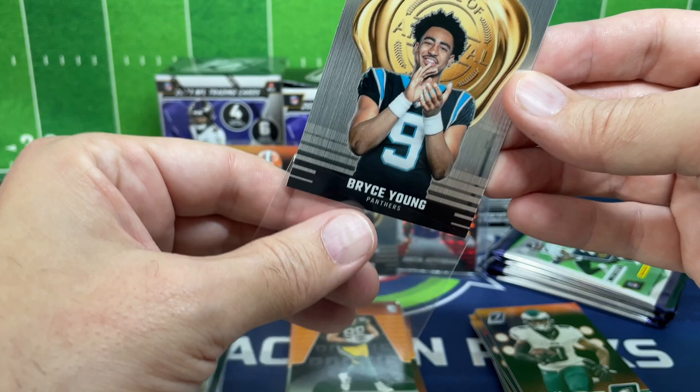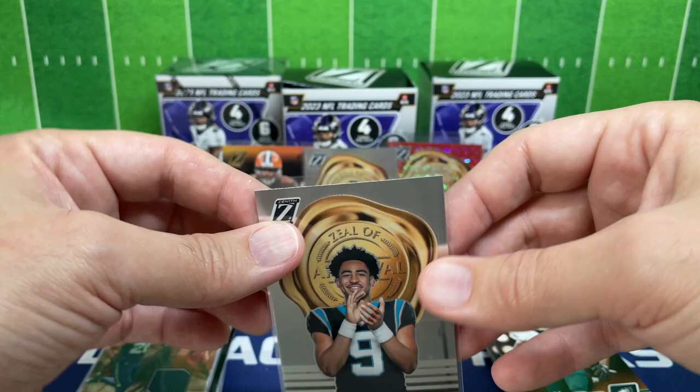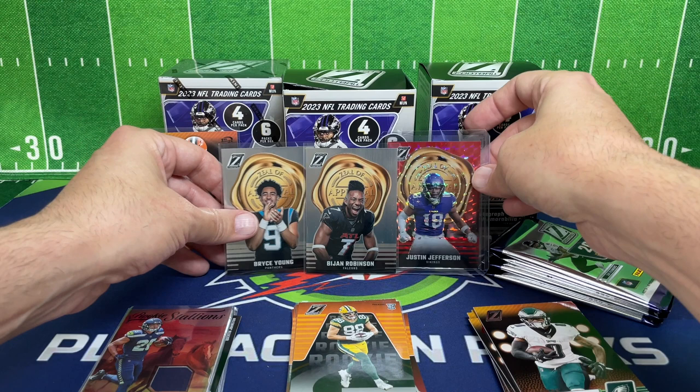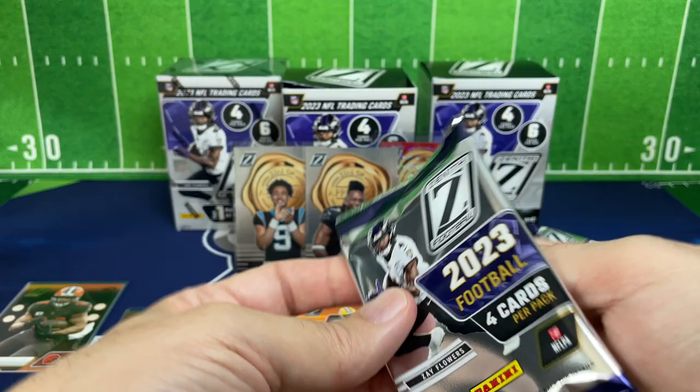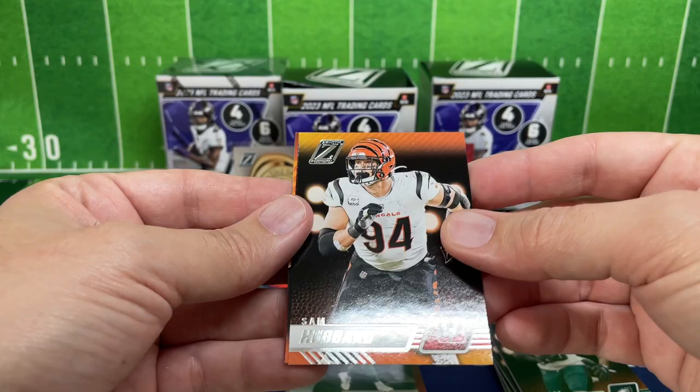This is on a thicker cardstock too — you can't really tell but that's a nice looking card. I think I'm going to take the numbered Nick Chubb and put it off to the side with these guys for the Zeal of Approval. We'll go through the hits at the very end. So far really impressed with our Zeal of Approvals — I mentioned it at the beginning and sure enough it's come full circle. We got Sam Hubbard.